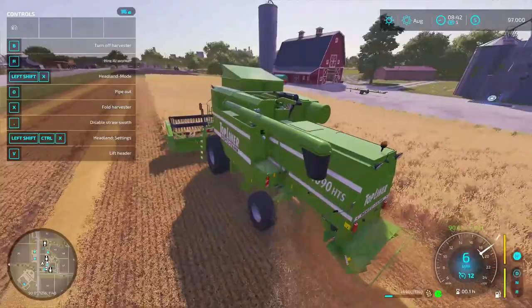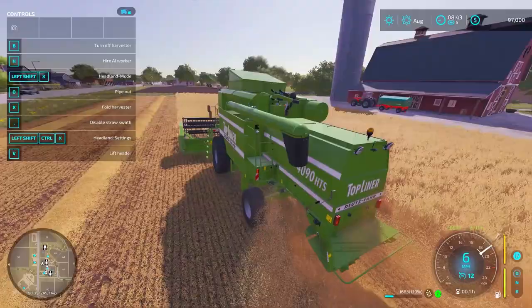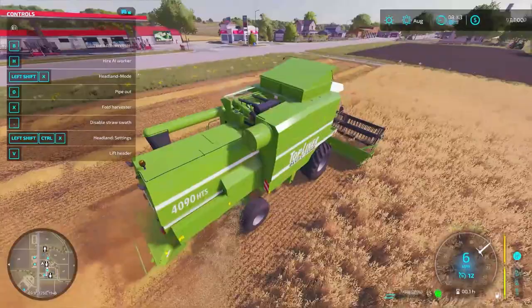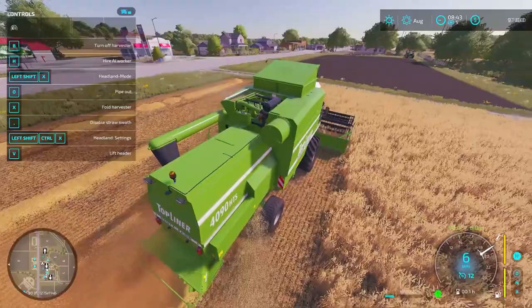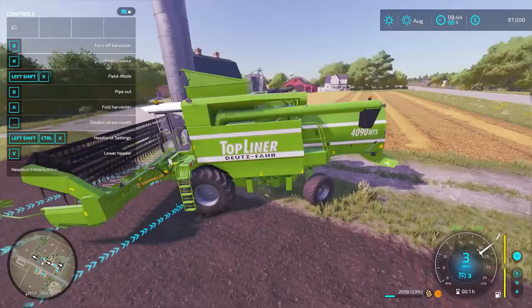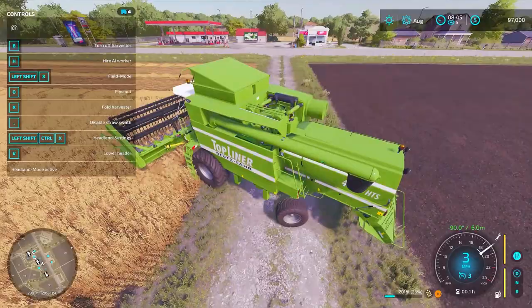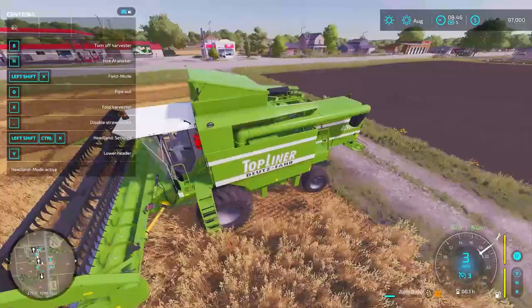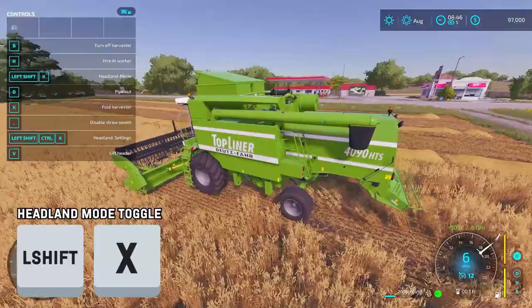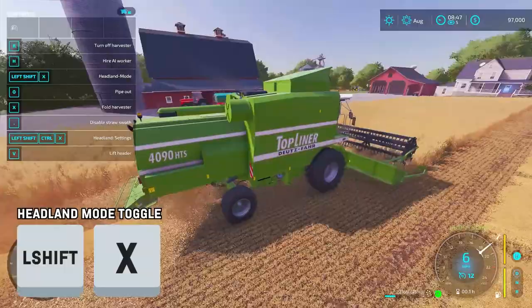The big thing with Headland Management is it gives you an option to toggle it on and off. When you toggle it on at the end of your field or headland, it will put your vehicle into a lower speed cruise control, raise and turn off any tools on your vehicle, and since I have the option for automatic turn right, it will automatically start my next lane. I'm at the end of the lane — I'll hit Shift-X. You'll see it put me on my next lane, turned off my header, and the beeping and an icon at the bottom right lets you know it's lining back up. Once it's lined up, I'll hit Shift-X again to turn off headland mode, turn on my tools, and bring the speed back up — and I haven't had to hit anything except Shift-X on that turn.